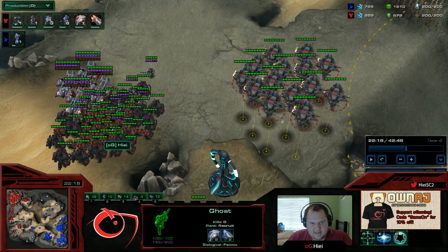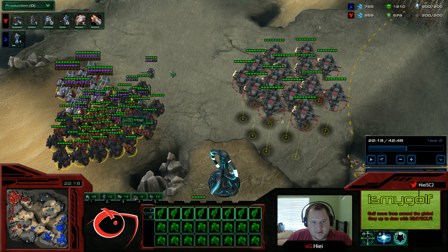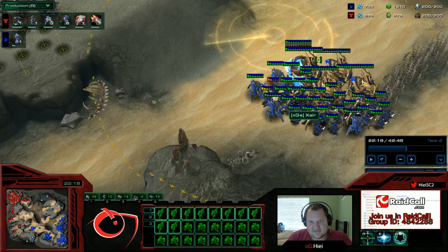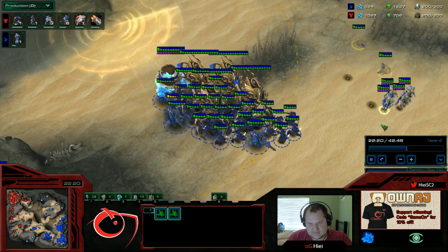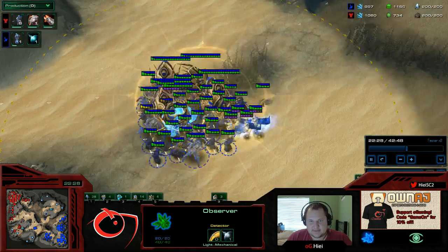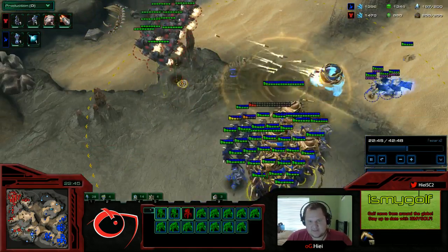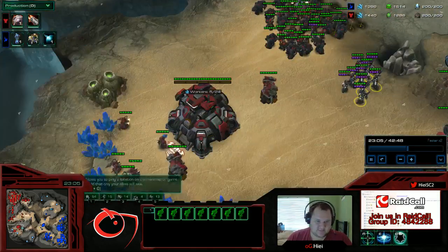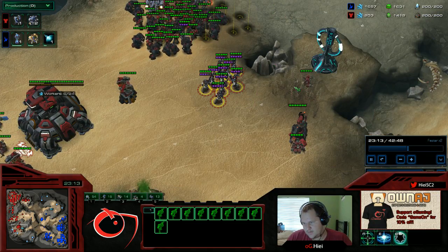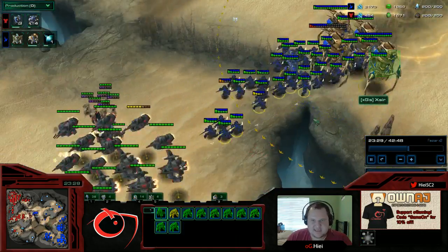The reason we get Vikings is to pick off the Colossus, of course. But the most important thing in my opinion with mass Ghost — when you get 30 or 40 of them, which we'll see later in this game — is the fact that they have Cloak. Protoss detection is extremely limited to just their observers. I'm scanning constantly, trying to pick off his observers with my Vikings and get good angles. Right there I could have killed that Colossus, but I would rather have gotten that observer so that if he did try to fight, my Ghosts would be cloaked.